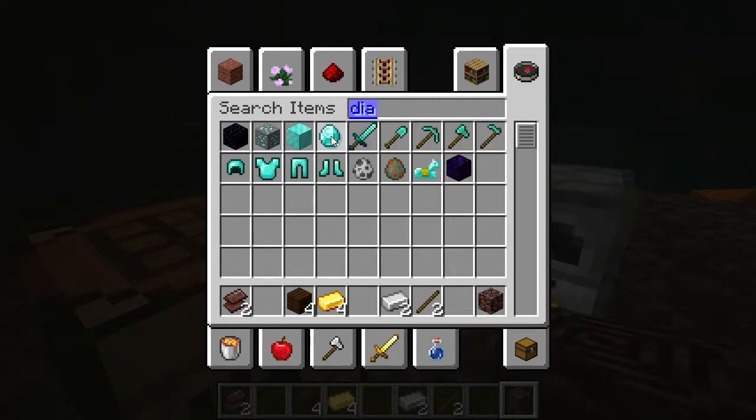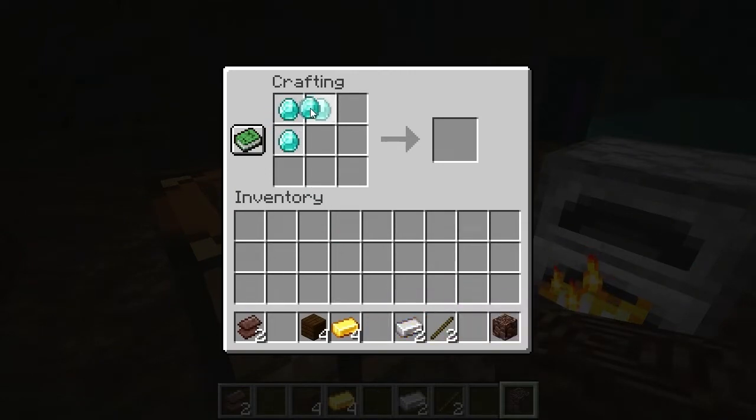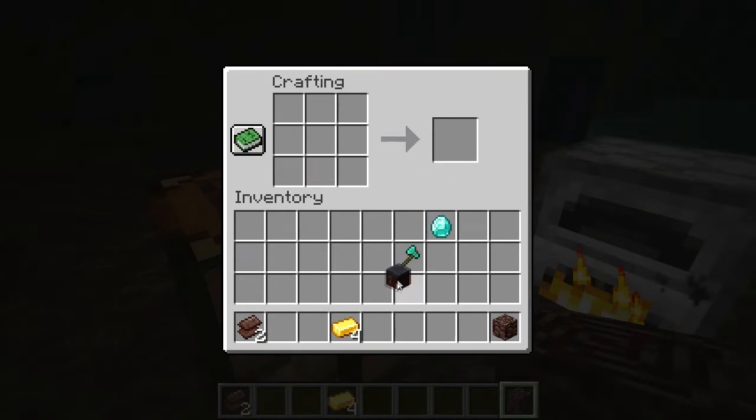And we need our diamonds to make the axe — not four, I need three. Make our axe there. You're also going to need to make a smithing table, so planks right there and two iron ingots makes a smithing table.